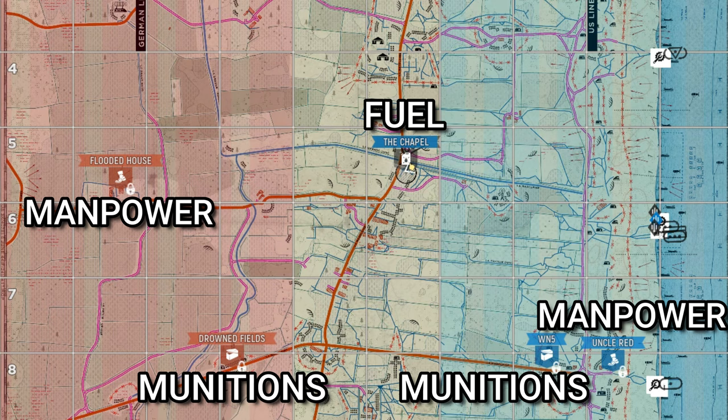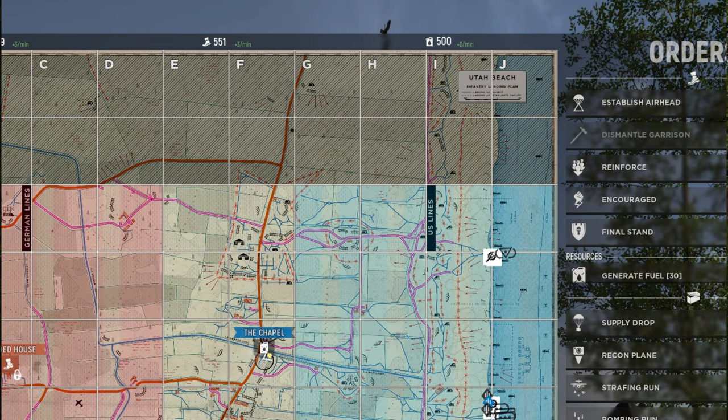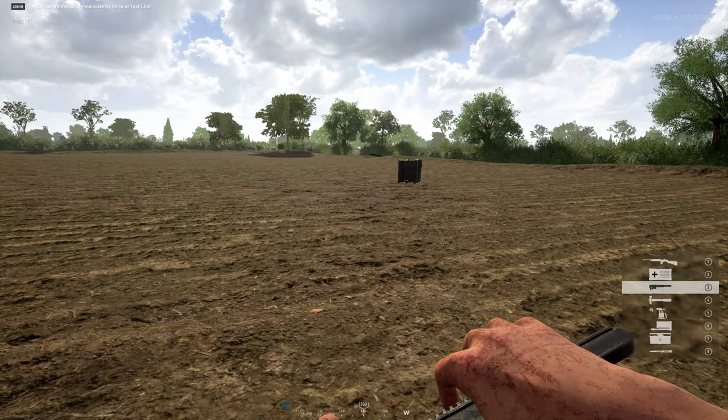But how do you get more resources? Firstly, by capturing objectives you will start generating more resources — you may not even realise this happens. Each point on the map has a symbol relating to one of the three resources. Once you capture that point, you'll start getting more of that resource type. Capturing a point generates three resources of that type every 60 seconds.